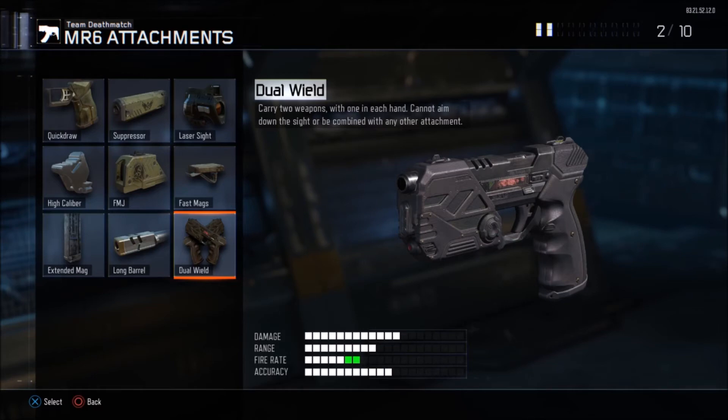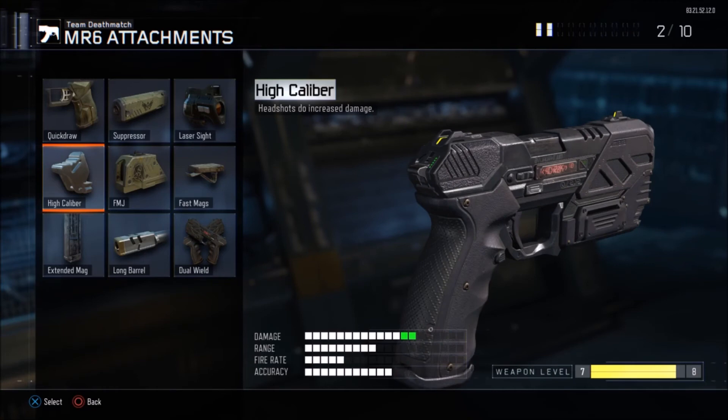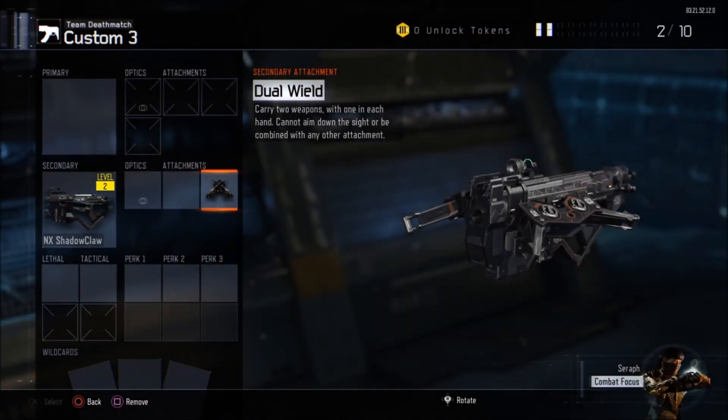We're going to hit X on High Caliber — my bad, not Dual Wield directly. Hit X on High Caliber on the MR6 and it gives you Dual Wield. So as you guys can see, we now have Dual Wield. Now we're going to go back to Custom Games.